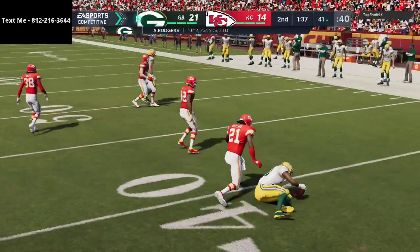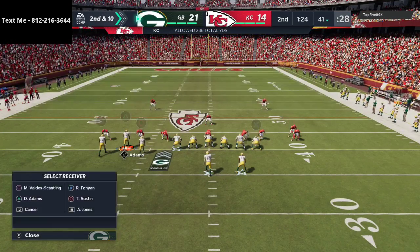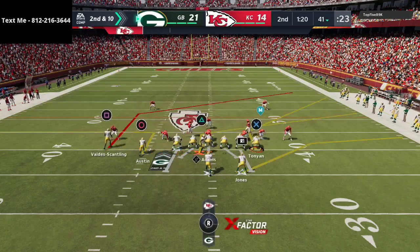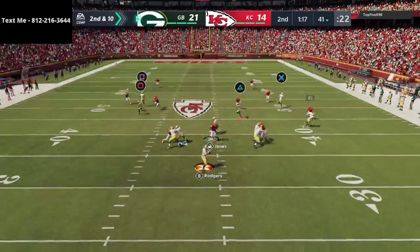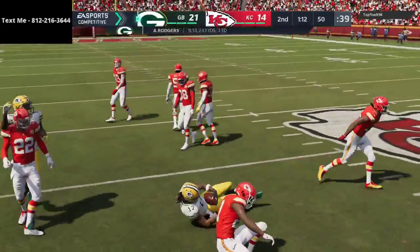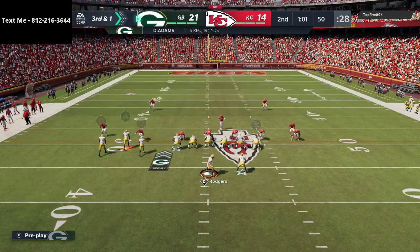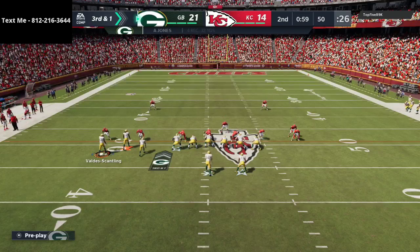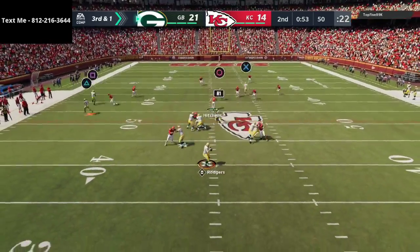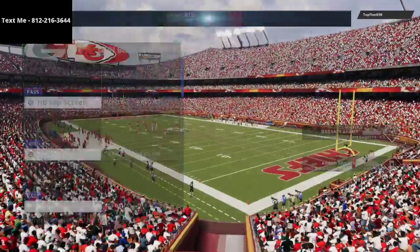Going into inside switch — after a turnover you normally see heavy pressure, so we're just watching and taking our quick little route to the back. Out routes against match coverage from inside switch open up some passing lanes. We stretch it and Davante does some work over the middle of the field, bringing us into a really tight situation. We're going to run a basic curl flat concept, watching his user — and that's the first down.